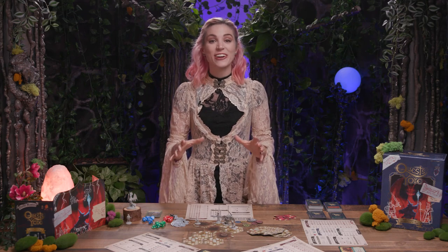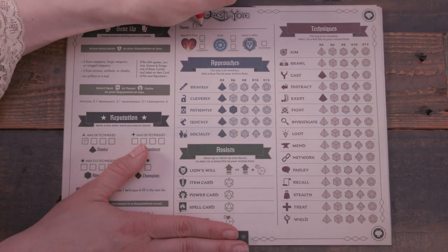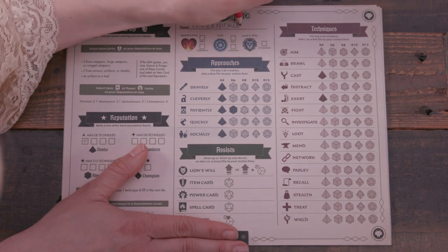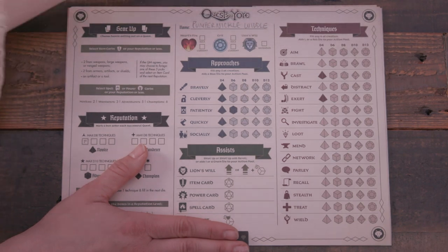Setup begins with character creation. Players are welcome to use the pre-generated characters, or they can create their own. To do so, each player except the quest master takes a role sheet. Each role sheet includes a bunch of information, but first things first: players can give their adventurer a name.